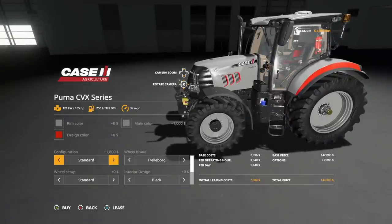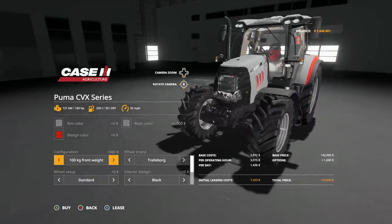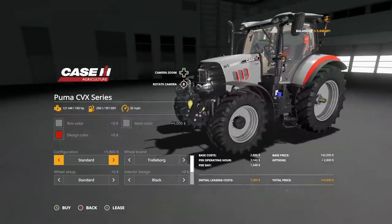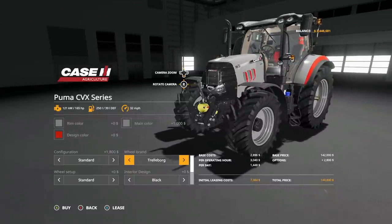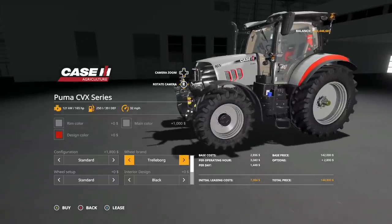Configurations: we have standard for the front, a 100 kilogram front weight which is basically just a weight holder, and then an 850 kilogram front weight. You also have the standard front three-point as a base option, which is nice. Wheel brands: we have Trelleborg, Nokian, Midas, and Michelin tires.